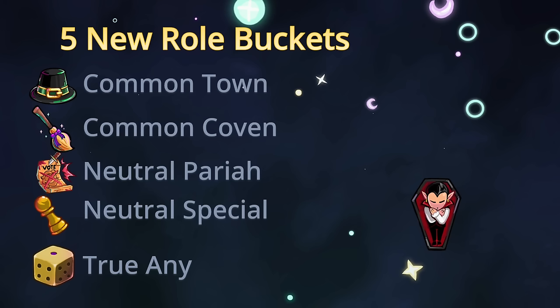Common Coven pretty much does the same thing: all common rules but not common power. Neutral Pariah is our bucket for the Witchcon rules. As you know from Town of Salem 1, the roles with 'survive and see town lose' win condition are back, but Neutral Pariah rolls leave town when all townies die. If there's no town left, Neutral Pariah roles will leave town and it will send a message to all town, kind of an indicator that there's no town left.